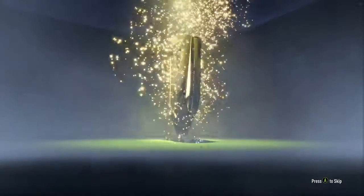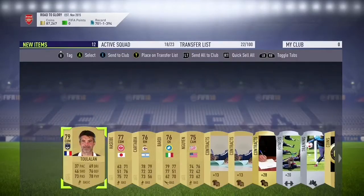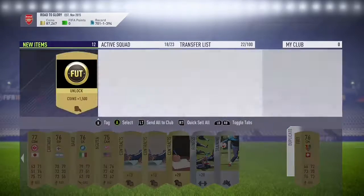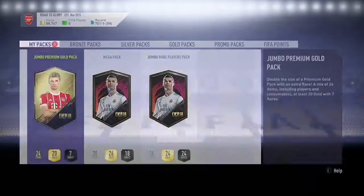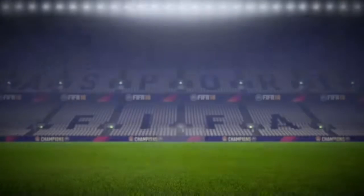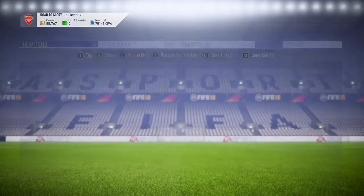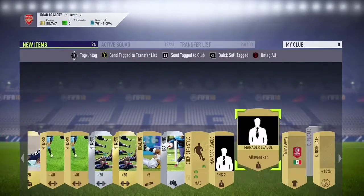Now let's open the packs we have left. No board on the first one, skip it. Just 1,000 coins there. Let's send that up to the transfer list and keep the rest. Next jumbo premium gold pack - no board again, just skip this as well. We get Castillo - nothing good there.